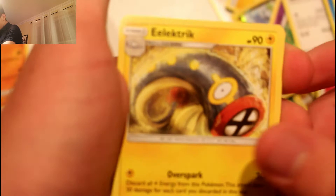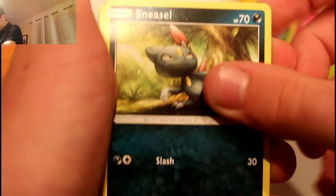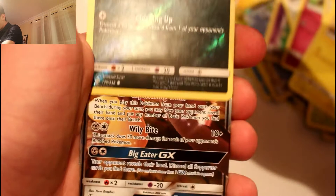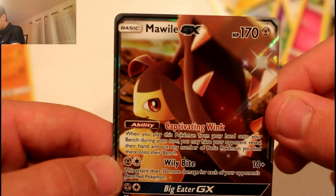Pack six — Espeon, the other Eeveelution, on the pack art. Pack opened, four from the back, one two three four to the front. Fighting type energy, then Dedenne, Lurantis, Foongus, Houndoom, Sneasel, Magnemite, Slurpuff, reverse Purrugly, and — okay, okay, here we go — a GX! Mawile GX, which looks actually quite good! That's our first hit of the day. Final two packs.